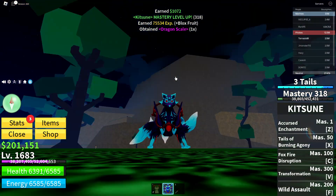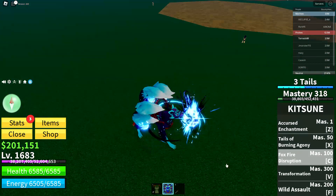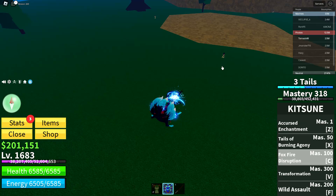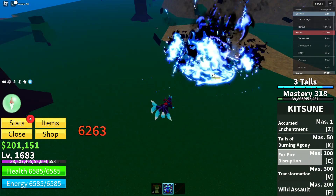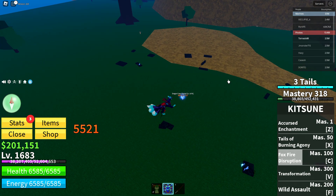And now the C move with the transformation — I think it's essentially the same but with this form. If you aim it at an enemy it does way more damage: 6,036 or something like that.